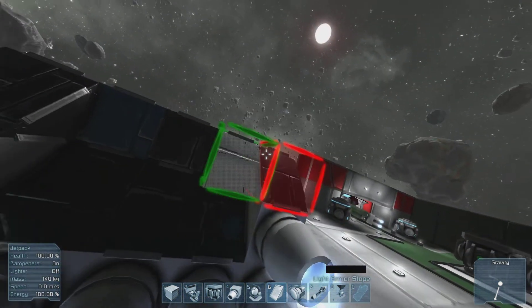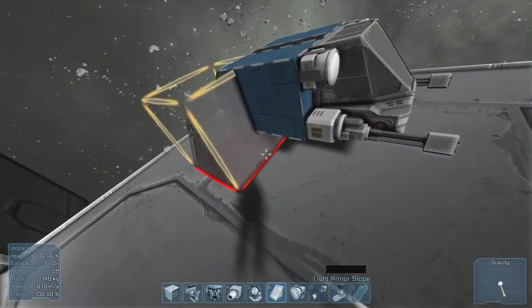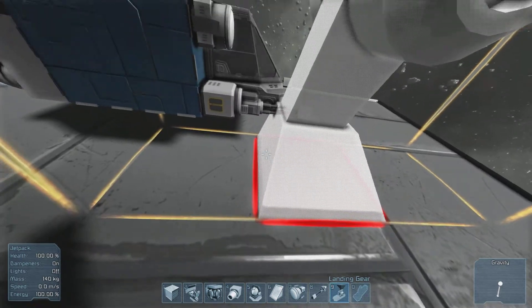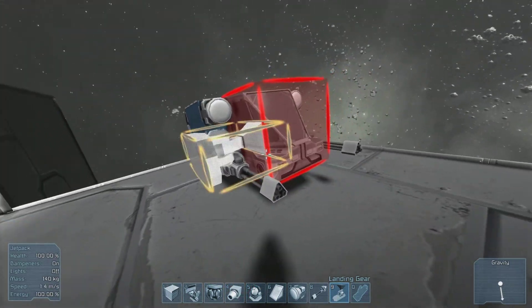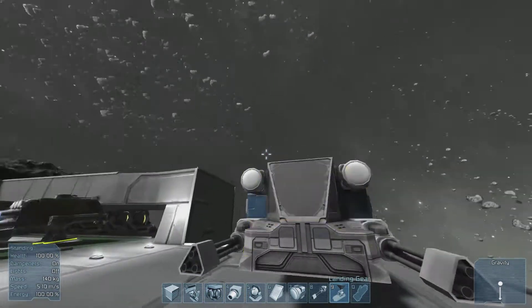Add some of these flaps down and bam! We got a pretty badass looking ship here, I think. Works pretty well. The only other thing you might want to add is landing gear, which is nine. You'd have to go underneath and actually move these blocks because they were interfering with it. But other than that, yeah — we have a ship.